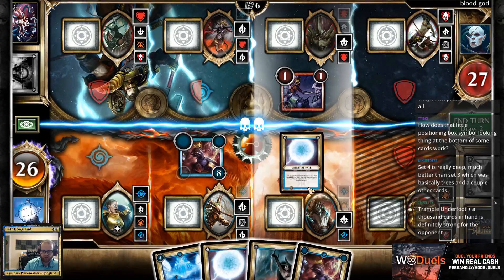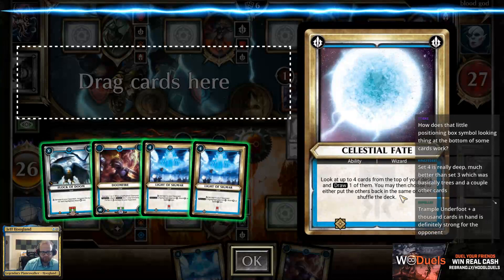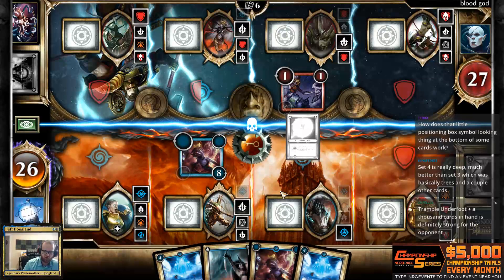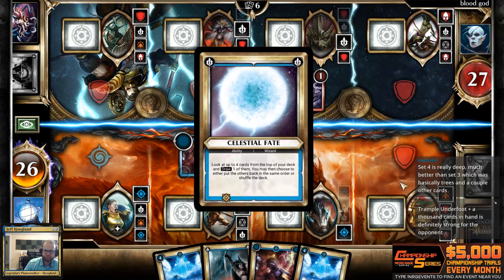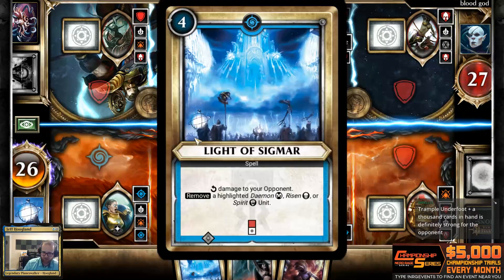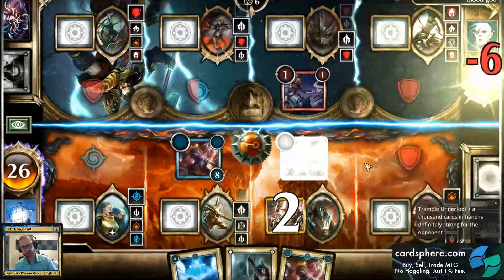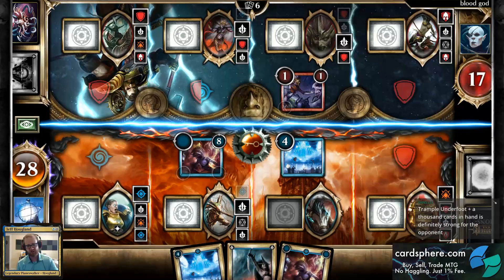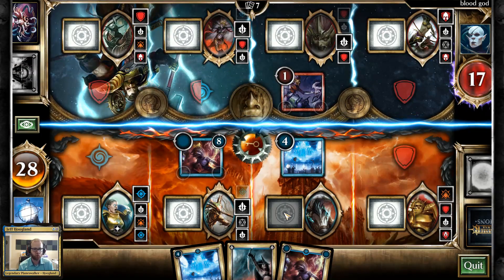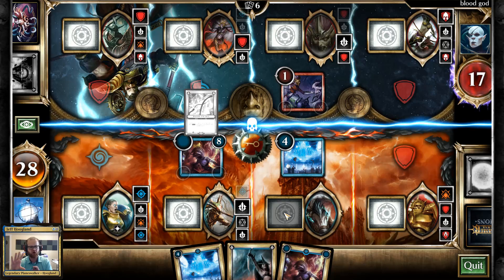I'm going to play my Celestial Fate here to complete the third quest and look at my top four. I'll grab another Light of Sigmar and shuffle the others because I don't want more spells right now. Then I'll play Light of Sigmar here, which rotates this card to its third corner. Next turn, if they don't have removal, this will deal eight. Unfortunately the Blessing that flipped was my one damage-only Blessing — I generally don't want that to be the first Blessing I draw because I run out of gas.